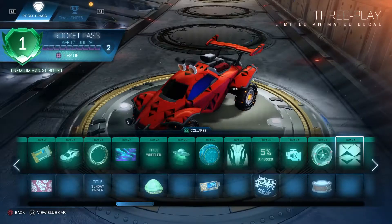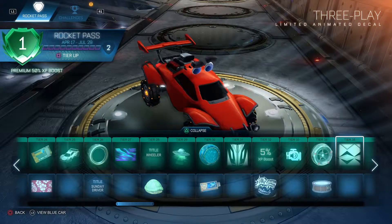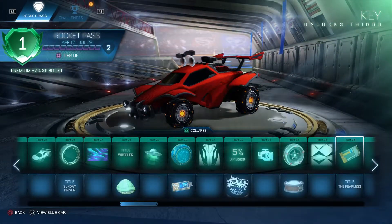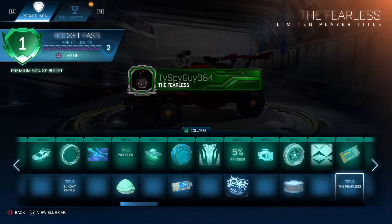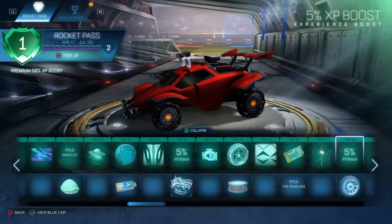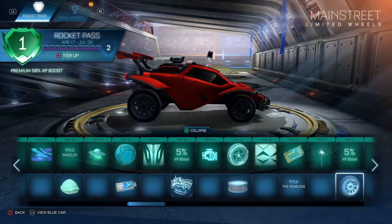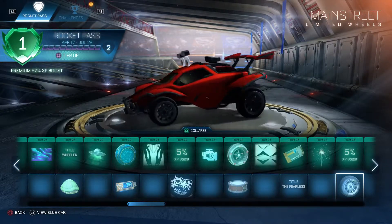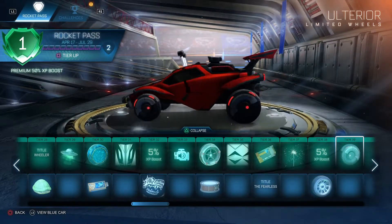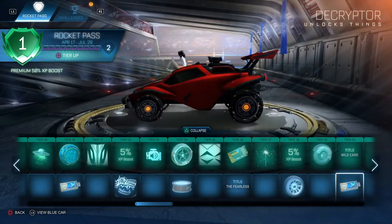3-play — ooh, animated. Okay looking, I don't know if I like it. Key. The Fearless. Sparkler 2. 5xp boost. Main Street — yeah, these aren't very good wheels. Ulterior — not bad, but better wheels. Wild card. Decryptor.